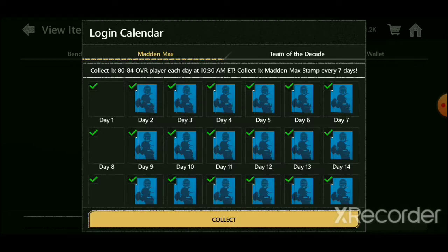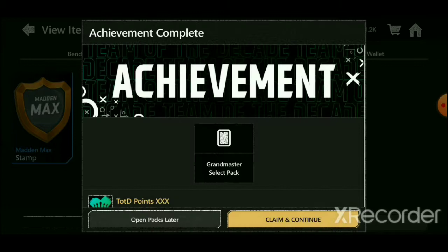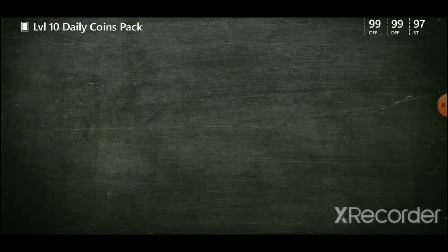And now we're going to collect our stuff. Cleaning off free items. We'll get all of that. We'll get another Grand Master Select Pack. Get our Daily Coins. And now we will get our Select Pack.